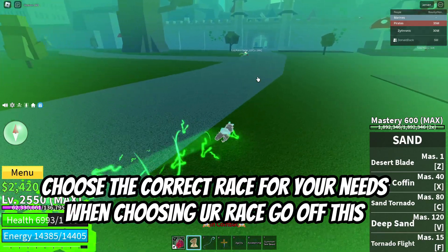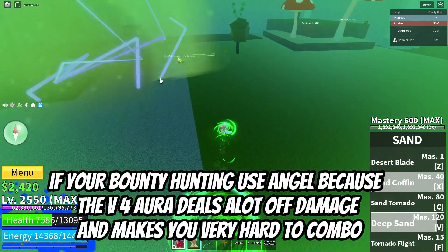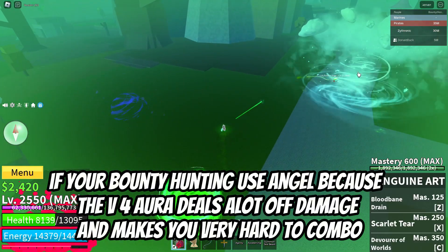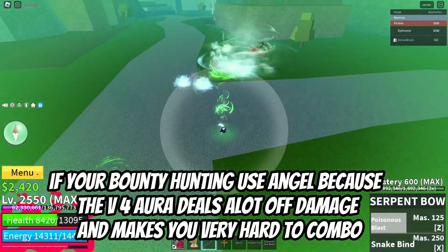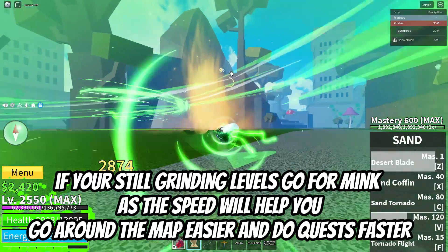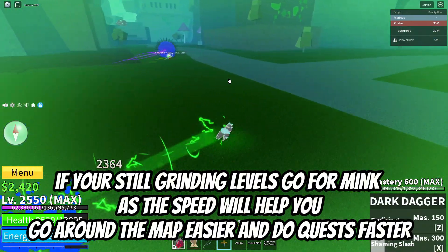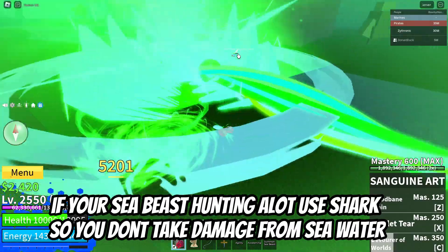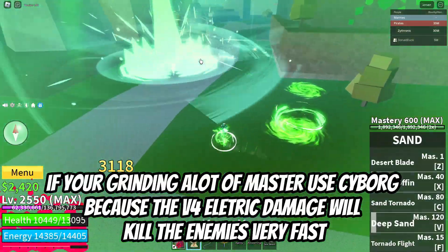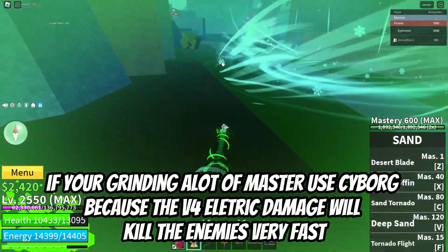Choose the correct race for your needs. If you're bounty hunting, use Angel, because the V4 Aura deals a lot of damage and makes you very hard to combo. If you're still grinding levels, go for Mink, as the speed will help you get around the map easier and do quests faster. If you're Sea Beast hunting a lot, use Shark so you don't take damage from seawater. If you're grinding a lot of mastery, use Cyborg, because the V4 electric damage will kill enemies very fast.